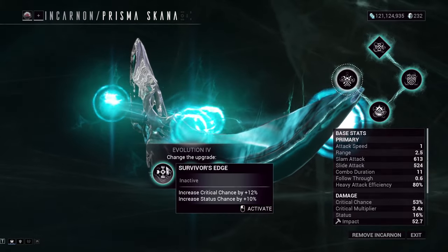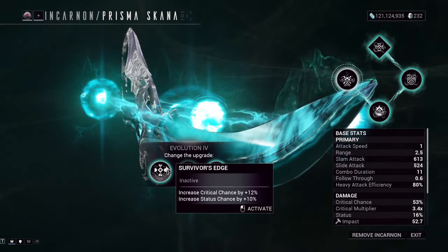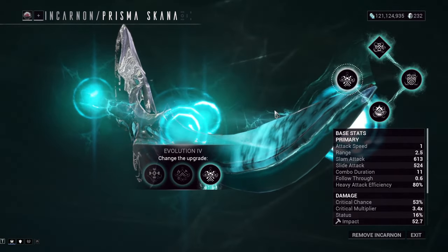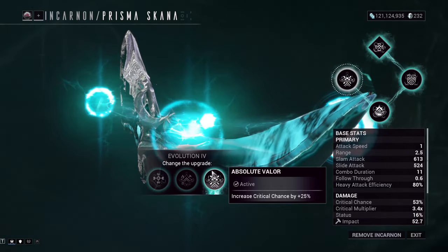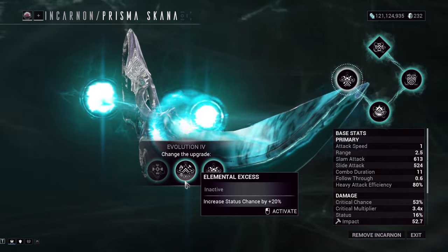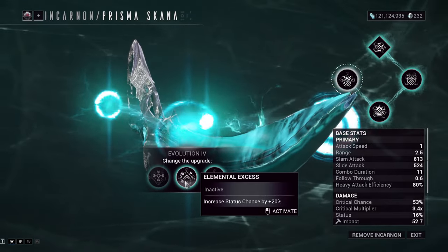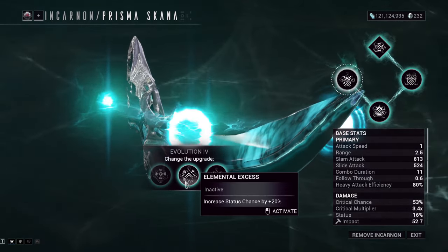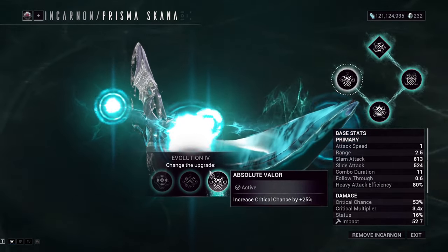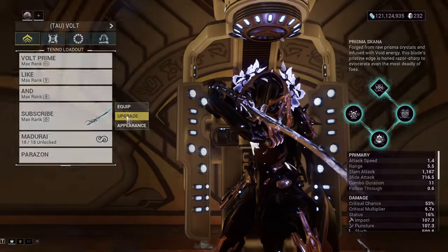The last evolution is the basic crit chance plus 25%. You could go for the double crit chance and status chance evolution, but for this build we're doing a red crit build, so we're taking the crit chance. I absolutely do not recommend the status chance option for the Prismascana — the status chance is only 16%, which isn't high, so it doesn't work well as a status weapon. You're going to have more than enough bleed procs that adding more status just doesn't change anything.